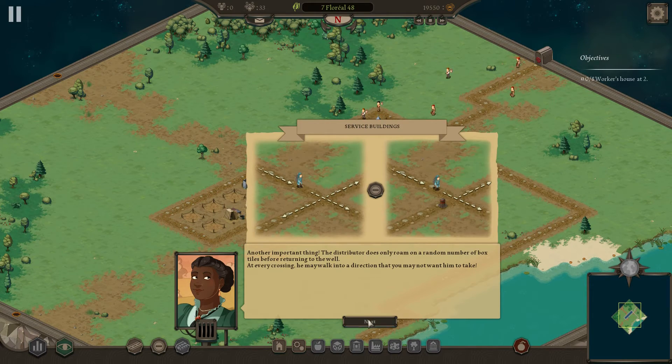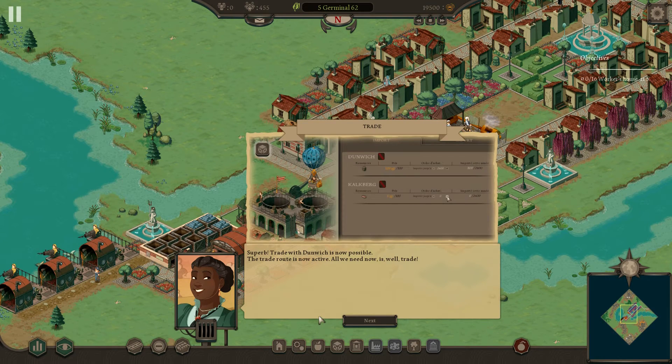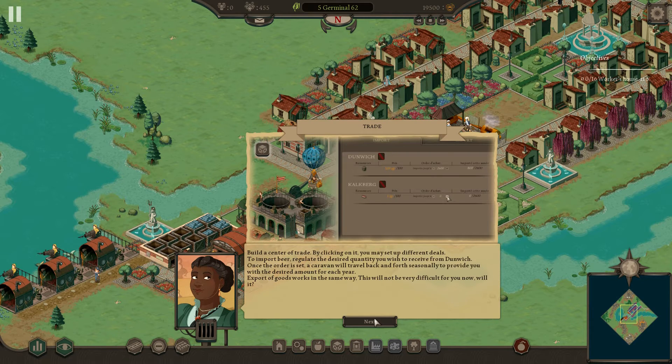With Anno you had one massive map. With Lethys you have a smaller map, but the ability to trade between other smaller maps. So it has a lot of elements that will be familiar to some and unusual to others.